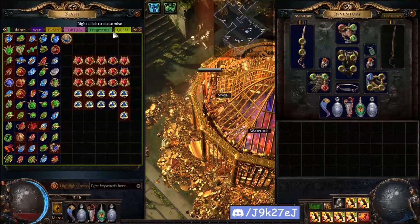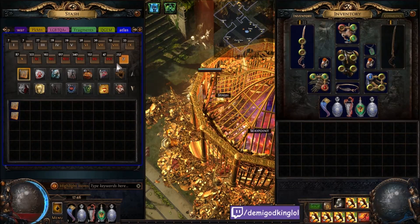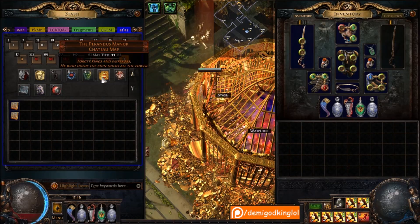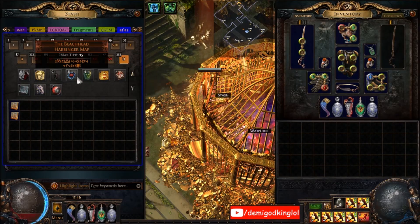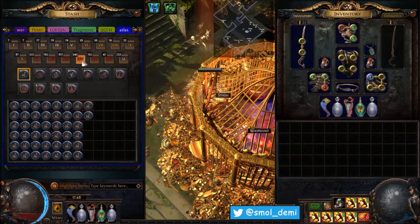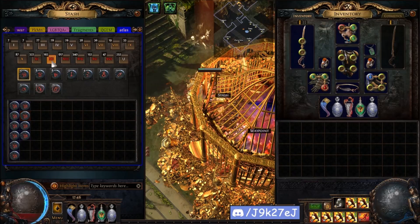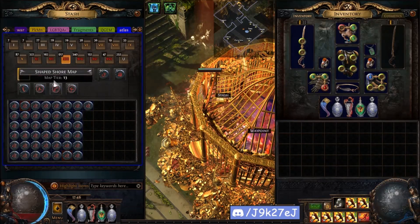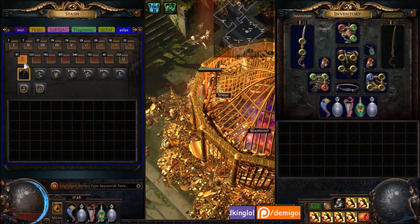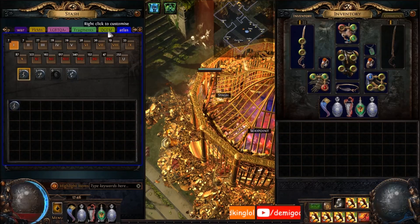This is my other map tab - the atlas tab. I need to go through and just run all the higher tier maps or condense these into higher tiers. Here's a Perandus Manor for those who've never seen one. I have some Beachheads I might do next stream. These are the old style maps from before War for the Atlas - since some of them are fairly high tier I didn't want to get rid of them. If you run old maps they drop the new maps, so you can just convert and get all the loot out.